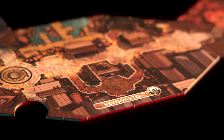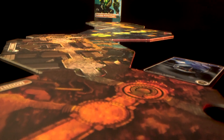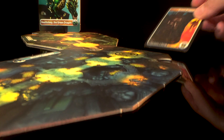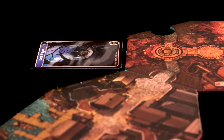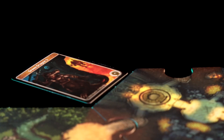Next, connect the other three dungeon boards in random order. Each boss has three gatekeeper cards that act as obstacles at certain points in your journey. Find the gatekeeper cards associated with your boss, and place them in numerical order, illustration face-up, on the table next to the gatekeeper spaces of each board.